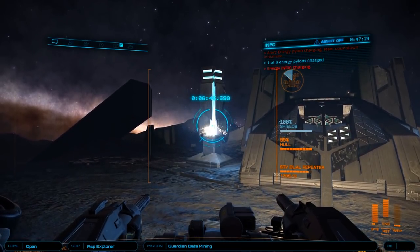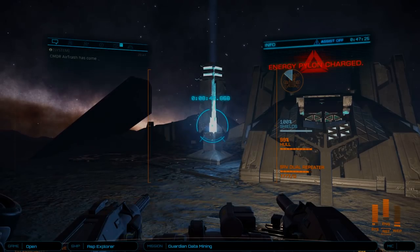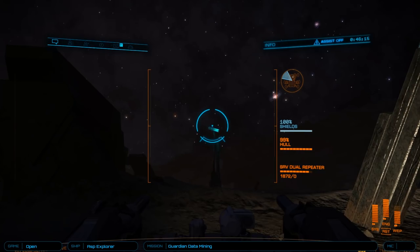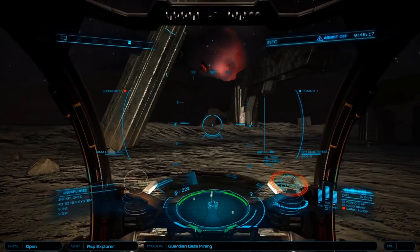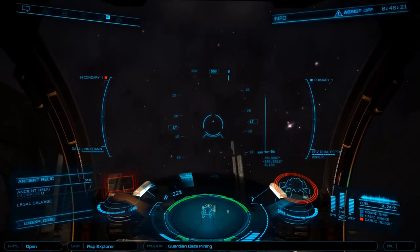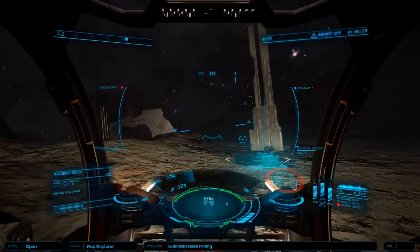Once you've charged all six pylons, you'll need to find an ancient relic. These are located at the top of the tall spires that will also appear from underground as you approach their locations. Simply target the relic atop the spire and blast away. Once it falls, open your cargo hatch and scoop it up.